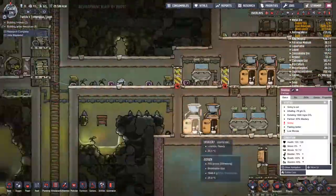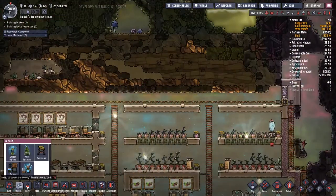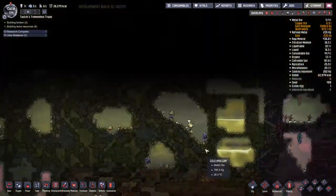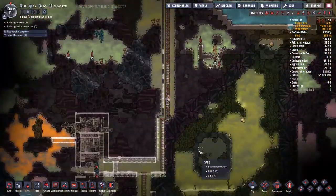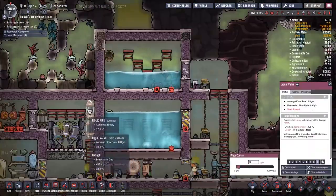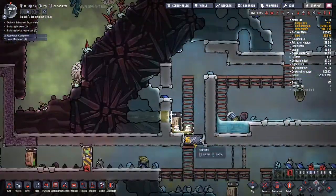Another thing we spent most of last time doing was trying to build this natural gas generator down to the bottom left of my base. We're going to try and prioritise that. Now that we've taken on a whole bunch of other duplicates, I also want to get some more farmland in place, because that's something that just needs to happen so we make sure that people don't starve.